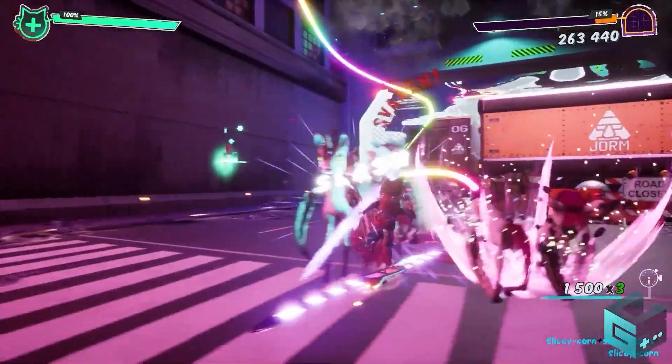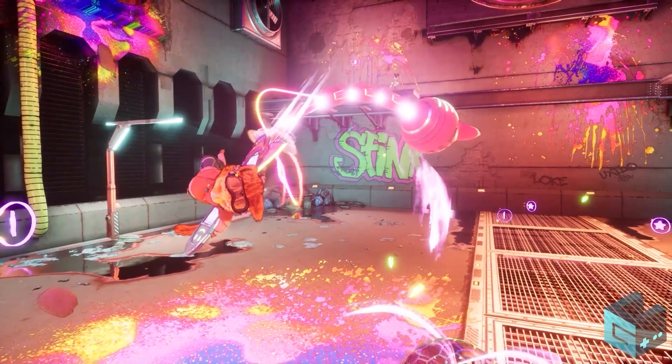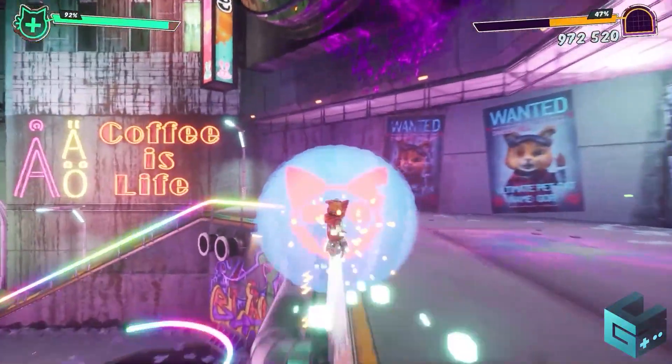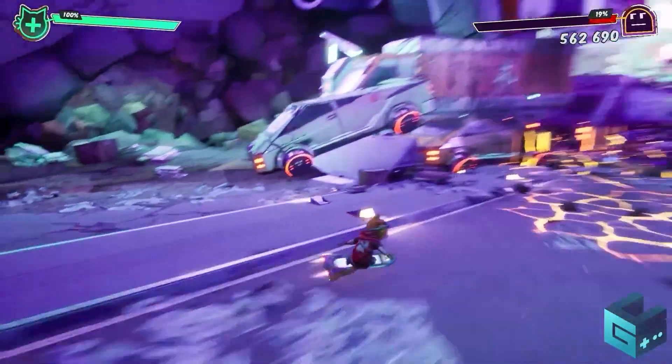Skate and slice everything with Frank's built-in razor blades that he loves to use. Next is the slam wheel that will crunch and bash everything that comes in its way. Charge it in the air to unleash some hell on bigger enemies, or just slam everything in your path — that's totally up to you.